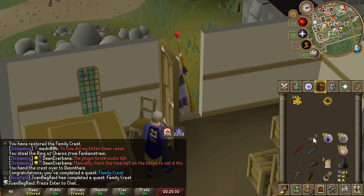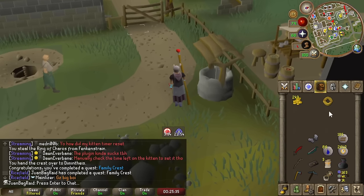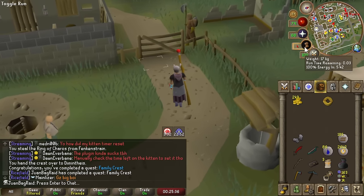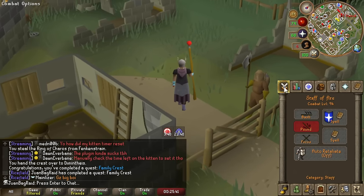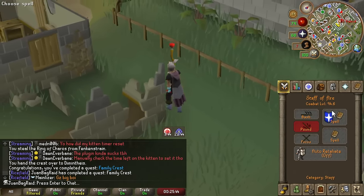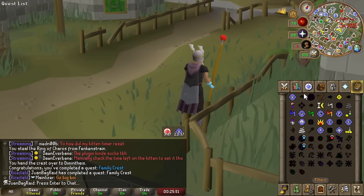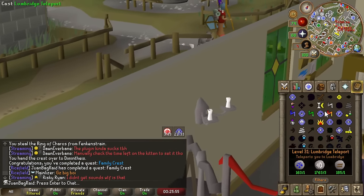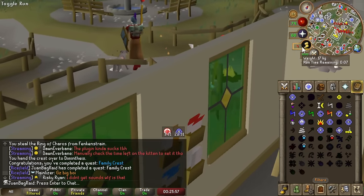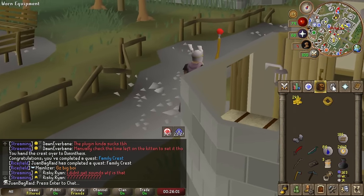Family Crest was something I planned on doing regardless because I can get the Chaos Gauntlet. I want to use the Chaos Gauntlet with Air Bolt at Barrows Brothers. If you didn't know, Barrows Brothers are 50% weaker to Air Spells now, and I can hit as high as Fire Bolt because of the Magic Spell rework. So we're gonna be wrecking Barrows on our way to Perilous Moon, and we also need to get some armor.